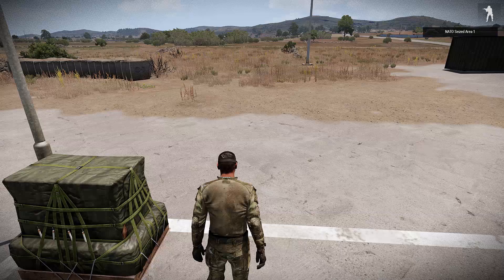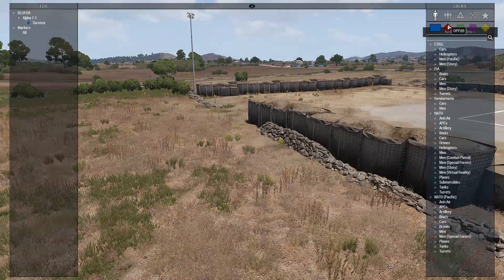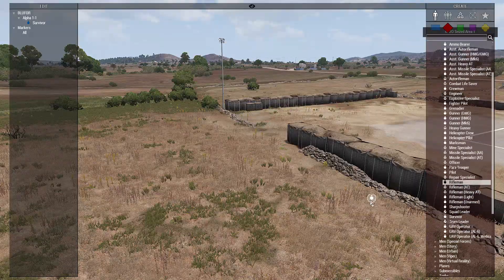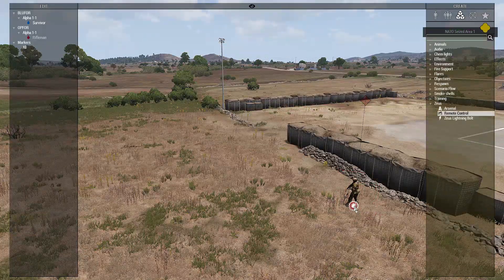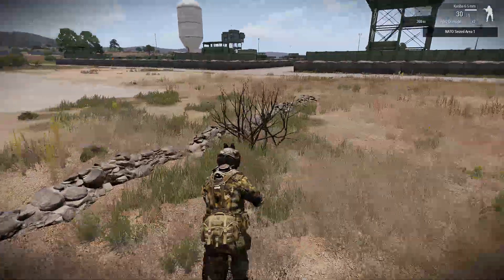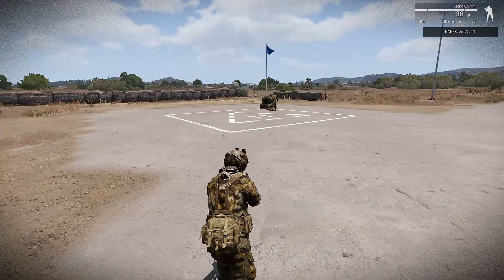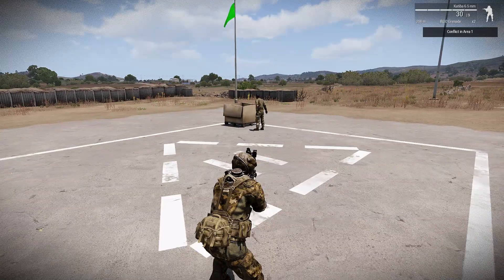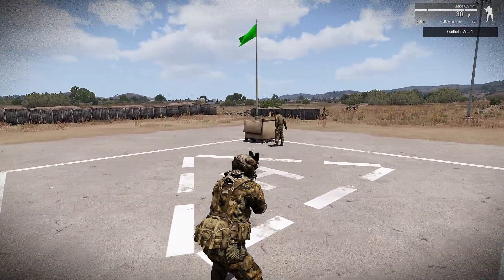Now if we leave him here, I'm just going to put down a CSAT rifleman and stick him there so he can't see the other guy, then take control of him. Top right it says NATO has seized area 1. As I come in here, now the two forces are in the area. The green flag and the empty box has changed and it now shows in the top right: conflict in area 1.